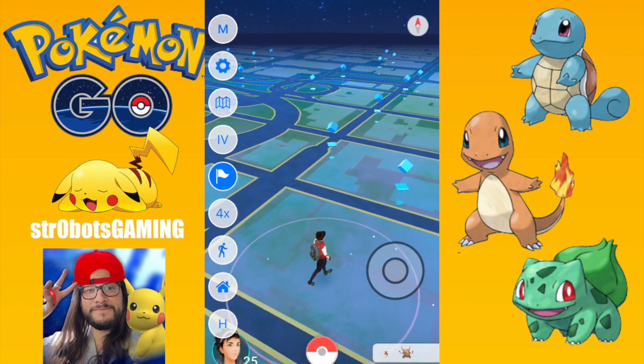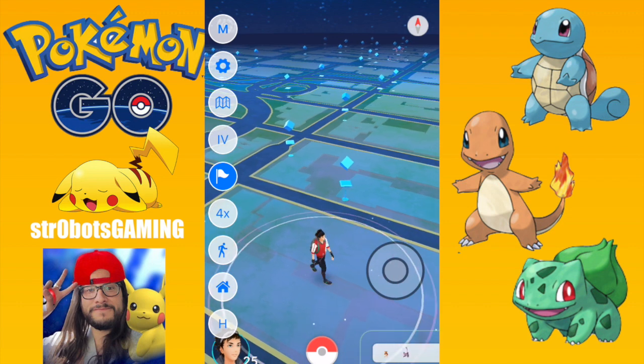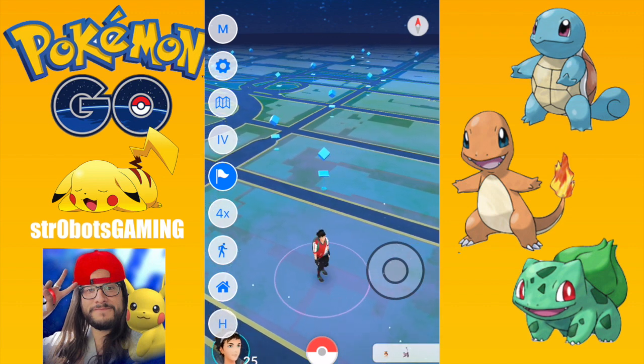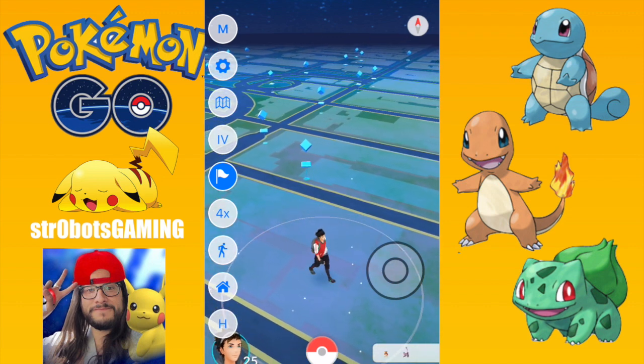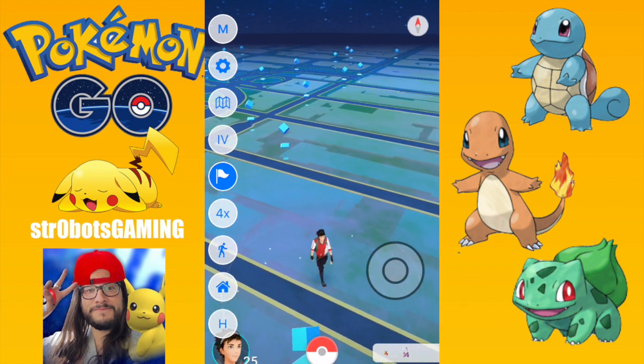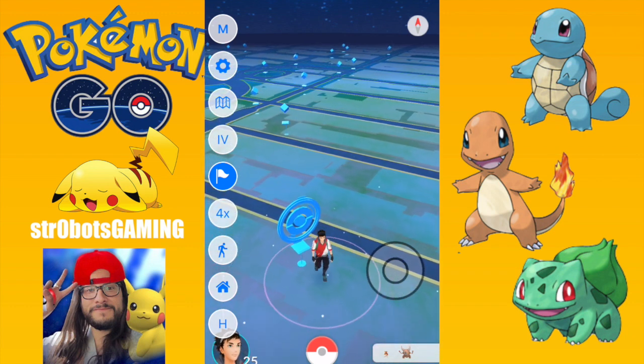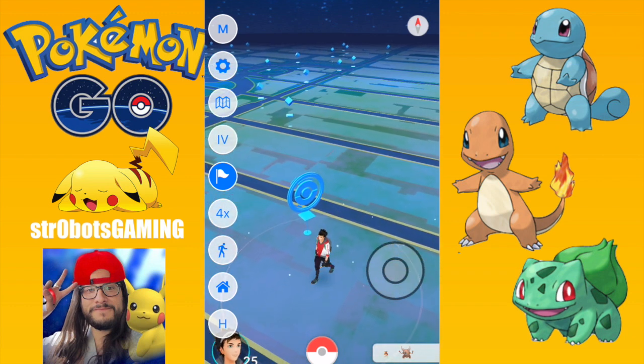I wanted to make a video because the new 1.7 update has come out. The 1.7 update has the Pokemon Go buddy system. You can basically just attach a Pokemon to yourself as your buddy to walk around with you, and he will get extra candy and also extra XP the further you walk.